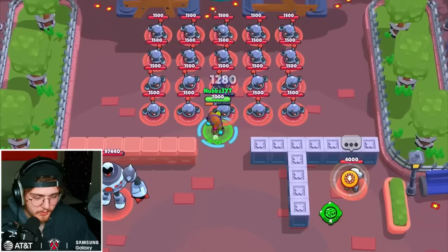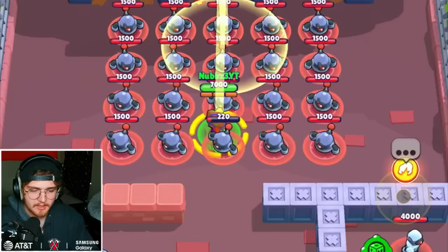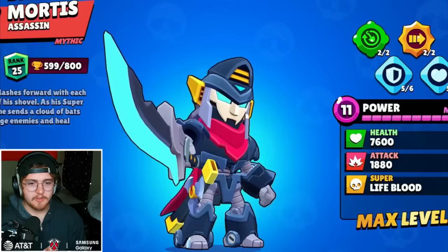The next bug is specifically with this skin on Chester. It doesn't work with any other skin. If you use a super that has a projectile like this bomb or this stun or anything like that, it uses that super, but then it also puts down the spike super, which is really weird. I don't understand why it does this,